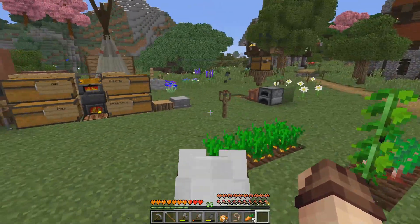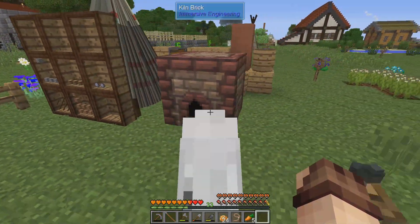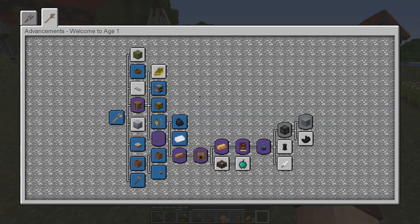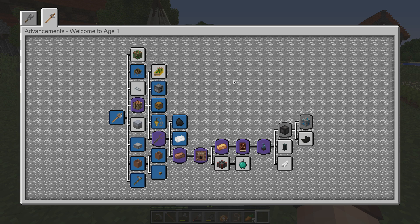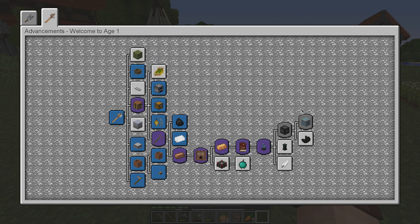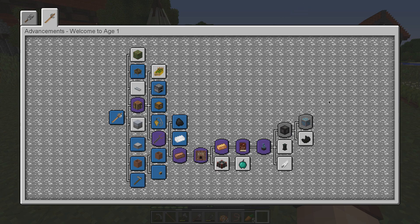Today I'm going to be doing a little bit of preliminary work to set up for moving on with age one. If we have a look at the advancements, this is age zero and age one - we've got a lot of stuff to do. We've got some of the Abyssal Craft stuff to do, we've got the Beneath, and later on in age one we've got things like the hunting dimension and the Betweenlands, so we've got a lot of stuff to do before we can get to a smeltery and proper tools.